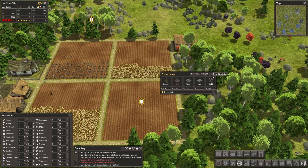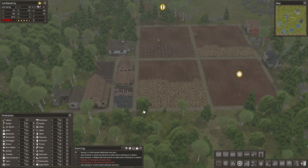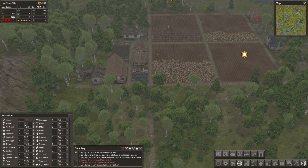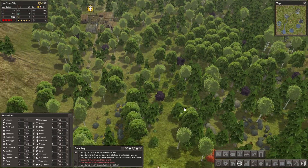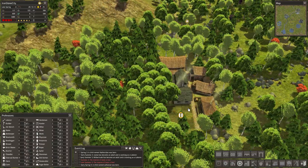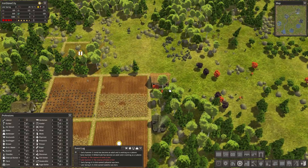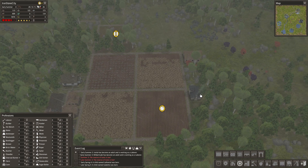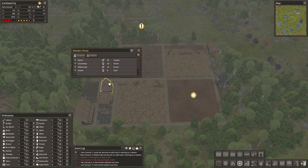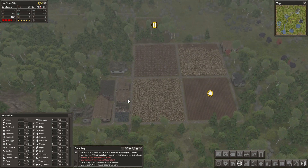First of all, these houses are way more important. Looks like we still have one citizen without a roof above their head. A child was born though — very nice. We need less builders at the moment. I think we just need laborers right now to get rid of all this iron and all the stone around here. This barn is done, which should make this year's harvest a lot more efficient. We also have a house on this side now. I should probably upgrade that at some point, but I think it would be a waste — better to build a new house instead of upgrading.